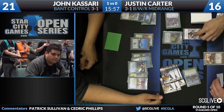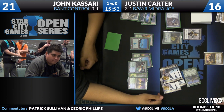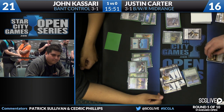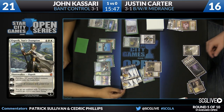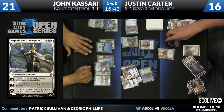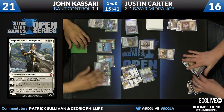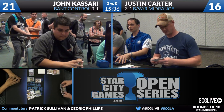Attack with everybody including the Courser. Courser gets plus two, plus two and flying as well from the Elspeth emblem. This attack comes in for a lot of damage — Sin Collector and Mutavault cannot block since everything has flying. John Kasari wins this match over Justin Carter two games to zero. Bant Control moves on to four and one.